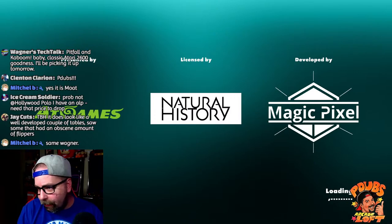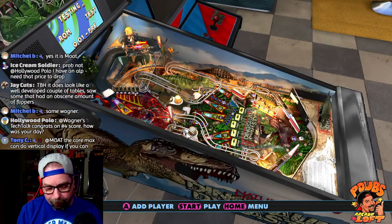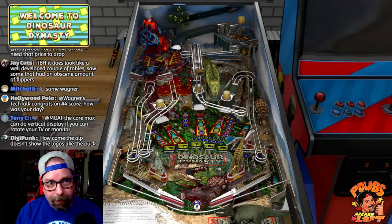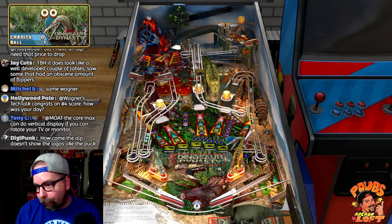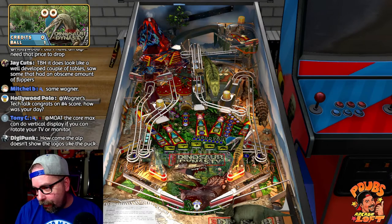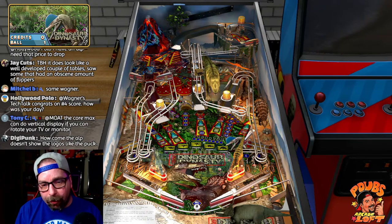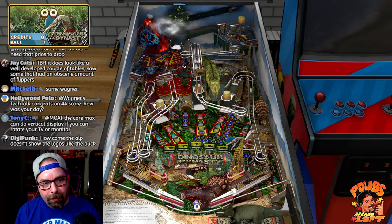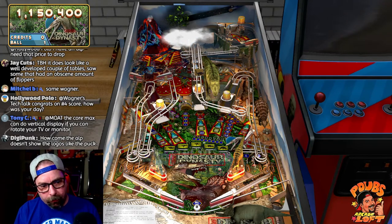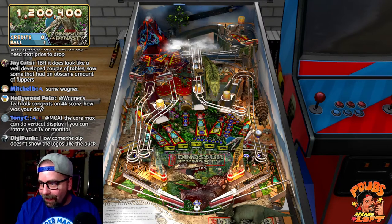It does look like a well-developed couple of tables — an obscene amount of flippers. Magic Pixel, you've seen their Zaccaria games — they love midfield flippers. The ALP probably doesn't show device logos because they need to put out the leaderboard update. I saw they put a note on social media saying they had to do an update on the leaderboards and they'll have it all up and running. Check this out — the pterodactyl is going to grab my ball and fly it up to the volcano area.